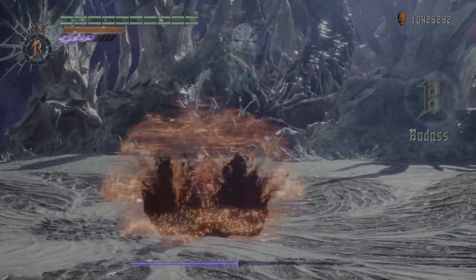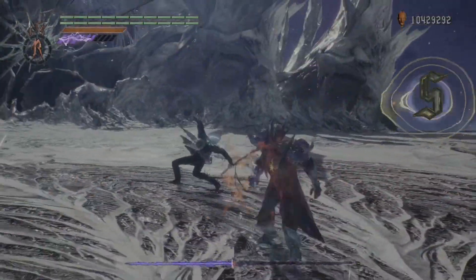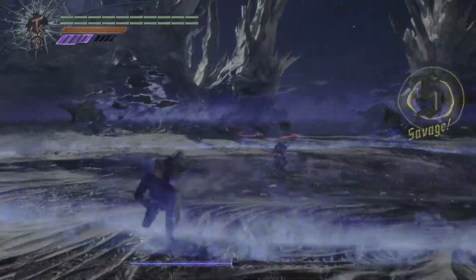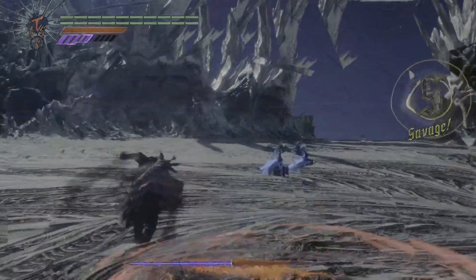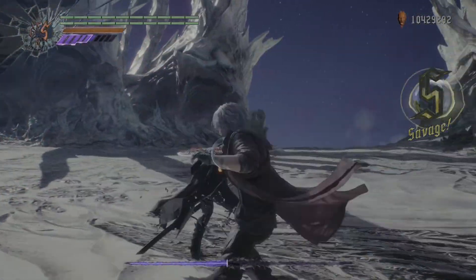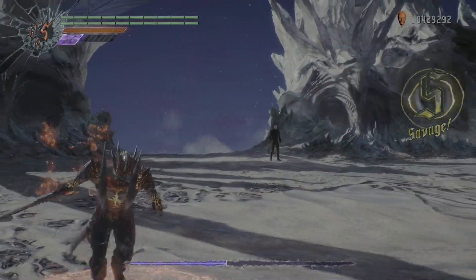If you do your EX Provocation, it'll hold your rank. When he comes in, just jump and do a Royal release into him. If you're anywhere near the hitbox for that attack, it's going to give you the Royal release, and you're going to instantly knock him out of SDT and have a chance to do some attacks on him.